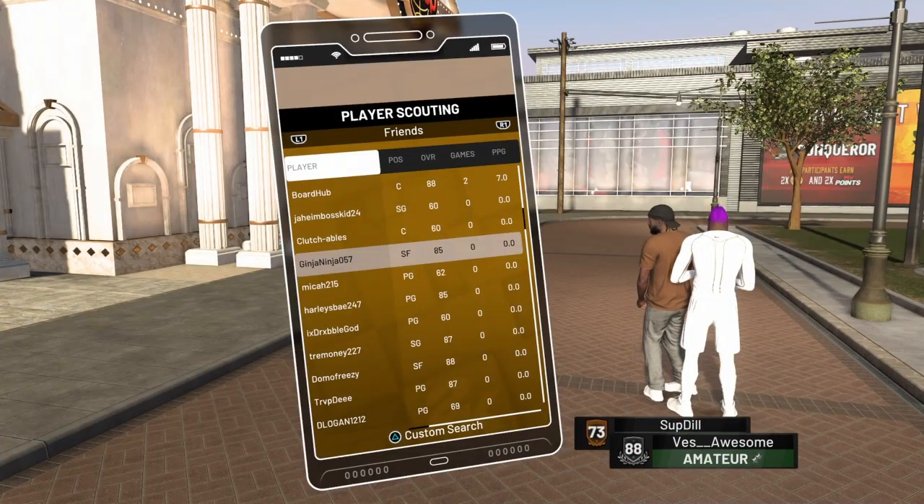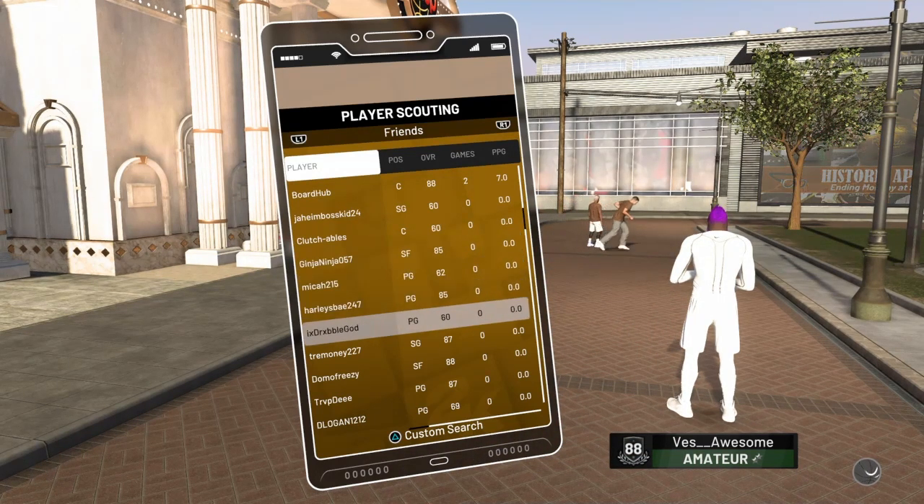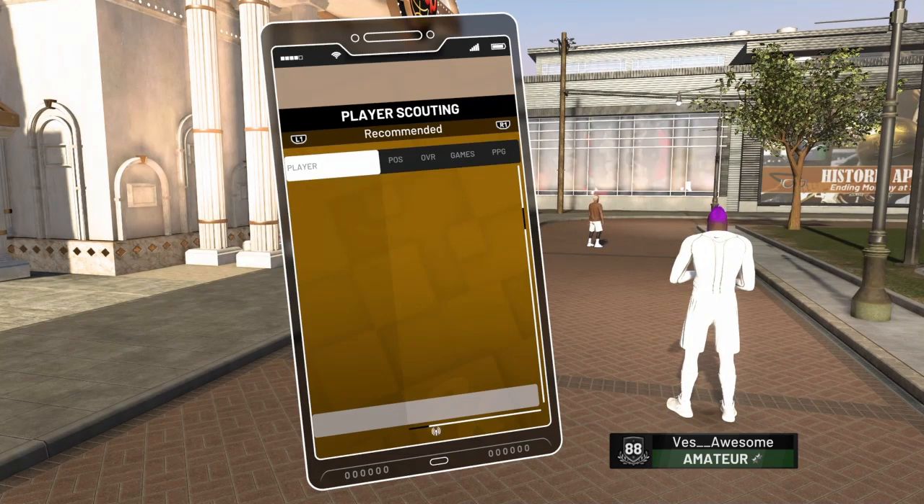That's basically how you invite people to your Pro-Am team. If you guys want a tutorial on the best designs for your Pro-Am team jerseys, let me know down below in the comments — I've been experimenting and making some pretty cool jerseys. If you enjoyed, make sure to drop a like, and you can send as many invites as you want to your friends.